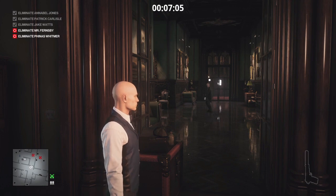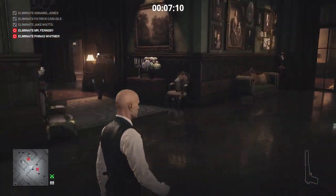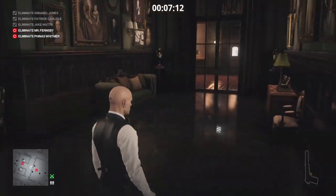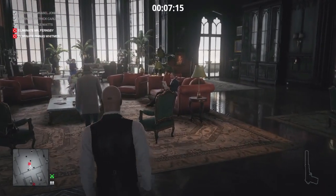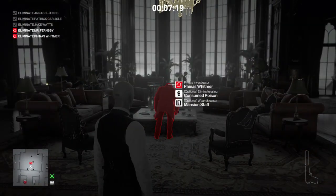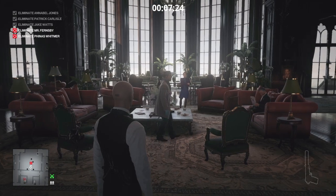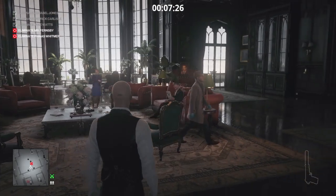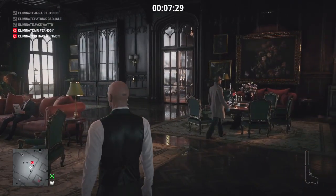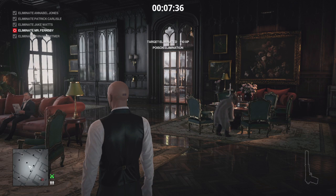Mr. Whitmer is going to go into the living room and in a moment will sample the food we have poisoned. We have plenty of time — we can follow him into the room once Fernsby has returned to his usual routine. Once Mr. Whitmer has lost interest in the coffee table, he will make his way over to the dining table and sample the goodies. That's four targets now taken care of.